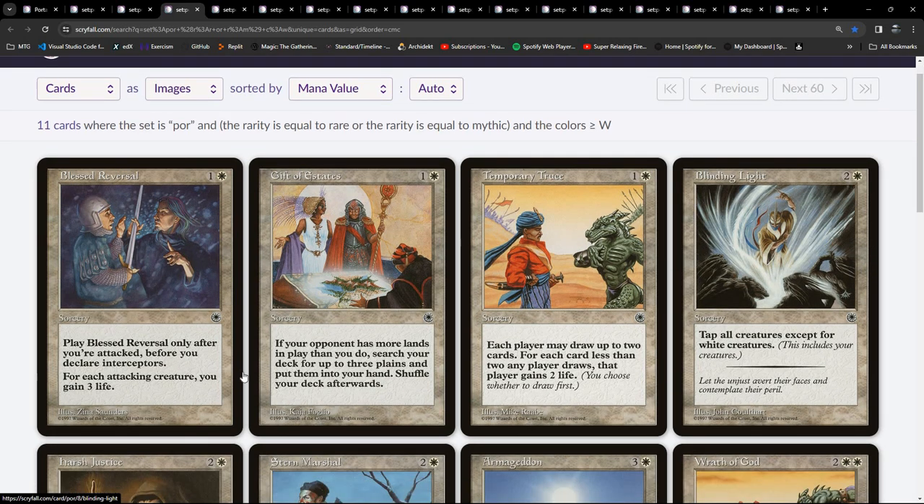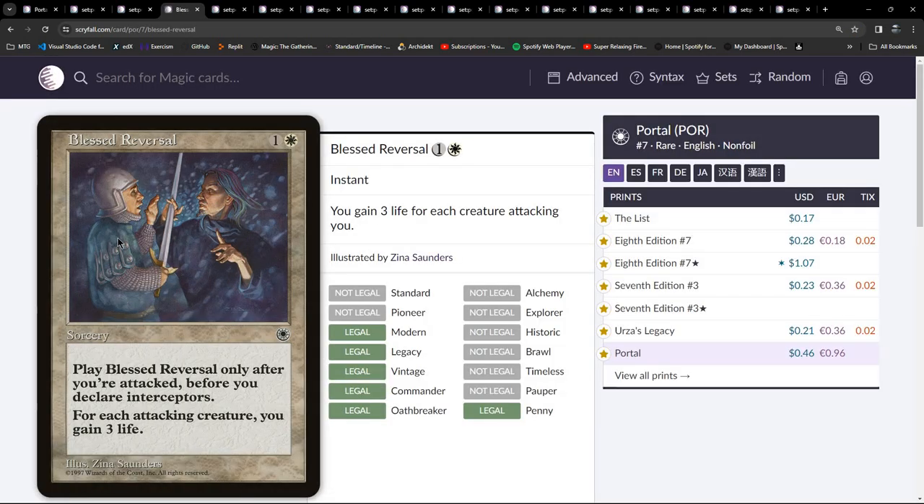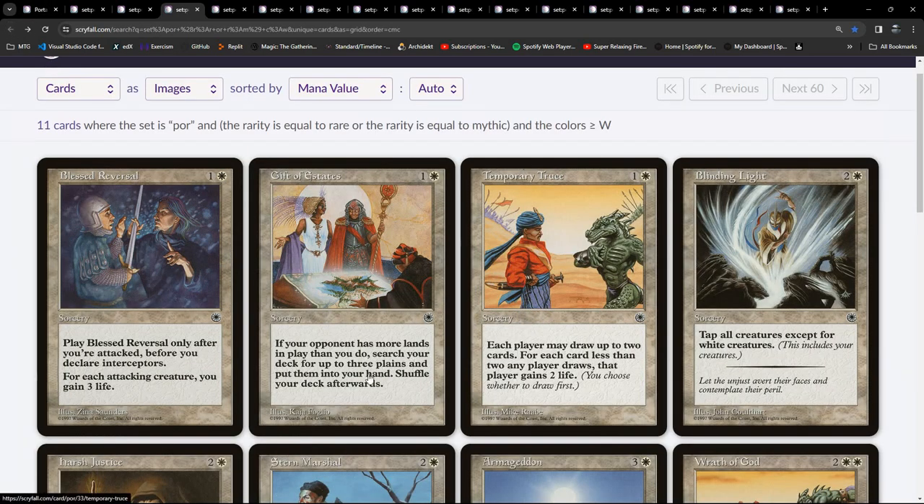Our top uncommon is a 3/4 for five - Starlit Angel - sort of like the Serra Angel of the set. More flyers, some life gain shenanigans, a bit of removal, and vigilance - good to see. Moving to rares in white: again they're really specific about when you can play the sorcery - 'after you attack but before you declare blockers' - they've moved it over to being an instant. Gift of Estates: if your opponent has more lands, you draw up to two cards - a balance-type card.